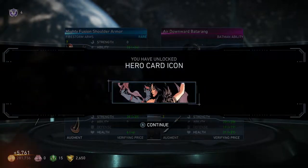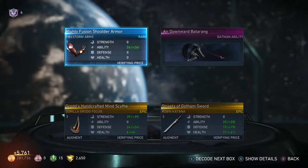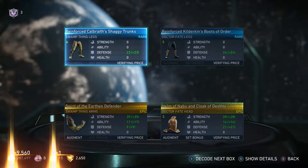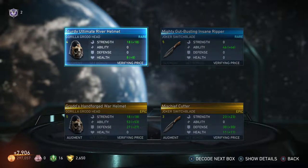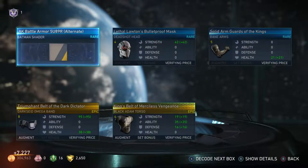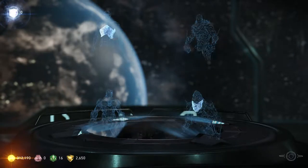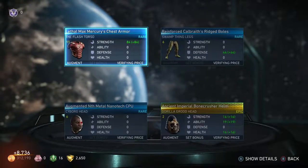Three Epics, and the hero card — I'll take it. Air Downward Batarang — that's gonna be the second Batman ability. I have one finally, and this is the second. Two epics — how about a Legendary? No. Is Epic the last instead of Legendary? We got five — I had a new shader. Another Mega Band for Darkseid, Ancient World Bone Crusher, Helm 8.